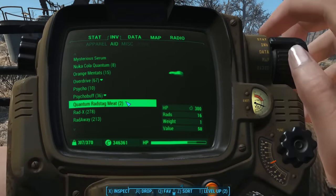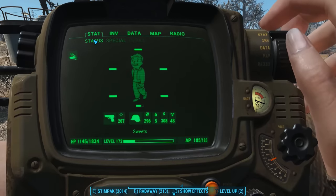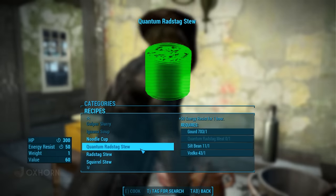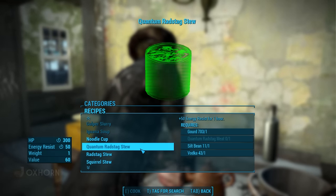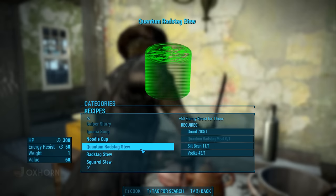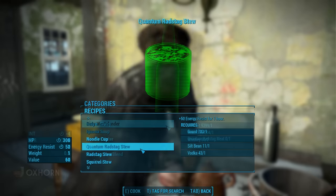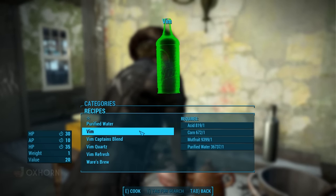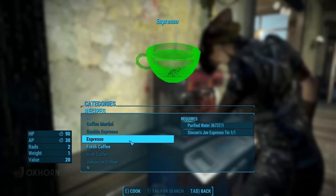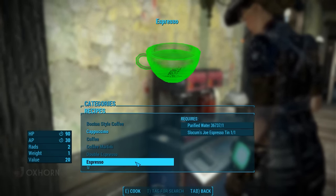And it works — before eating, my carry weight was 370, and after it jumps up to 410. We find the next recipe under soups: the quantum radstag stew. It requires one gourd, one silt bean, one vodka, and one quantum radstag meat. It heals 300 HP and grants us plus 50 energy resist for one hour. I looked for the concentrated Nuka-Cola Quantum in the cooking station and the chemistry station, but I couldn't find it. So it looks like the cookbook is just to further the story — we don't have the ability to make concentrated Nuka-Cola Quantum.